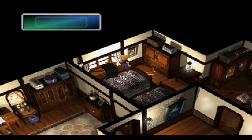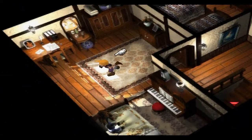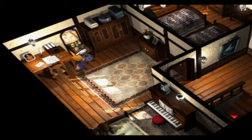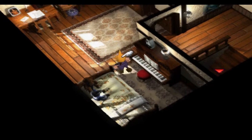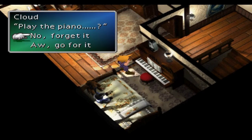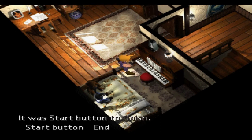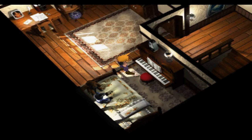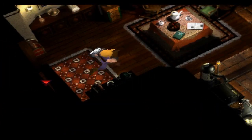If you talk to the NPC up here you can get a new weapon for Tifa — a Platinum Fist. I played the piano again thinking it might do something, but it doesn't until disc two or three when you can get Tifa's ultimate limit break. The piano keys to play in order are: X, Square, Triangle, R1+Triangle, R1+Square, X, Square, Triangle, R1+X, Circle, X, Square, X. If it works, you should get dialogue saying something like 'I remember the song' or 'it sounds familiar.'